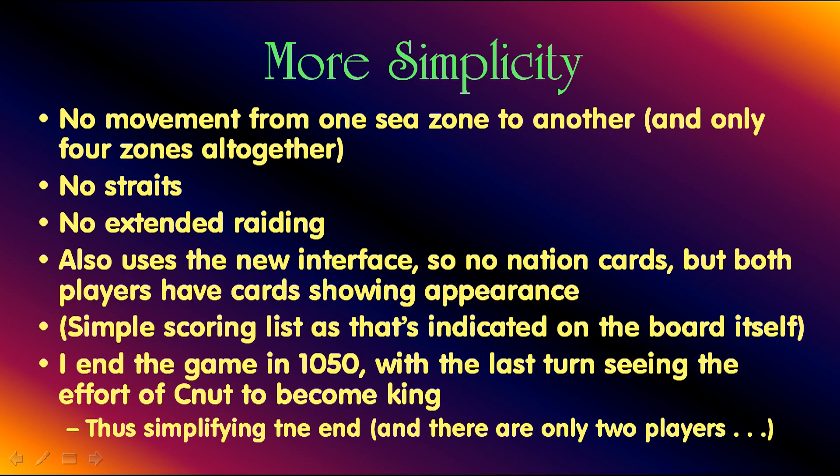There are other ways to simplify it: no movement from one sea zone to another, and there are only four sea zones. No straits. No extended raiding. With the new interface, there are no nation cards, but both players have cards showing the appearance. I end the game in 1050, with the last turn seeing the effort of Canute to become king, and that simplifies the end. With only two players, it works out much better.